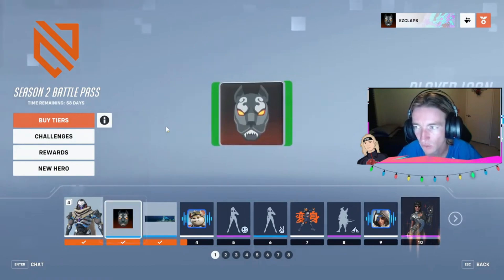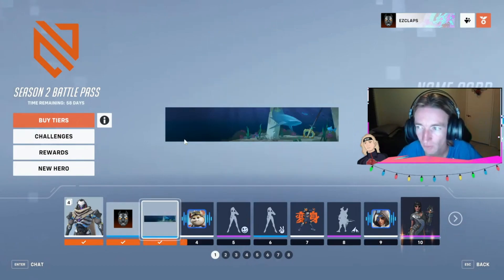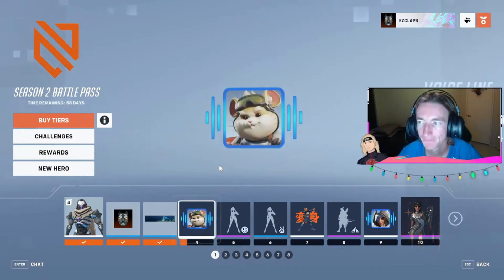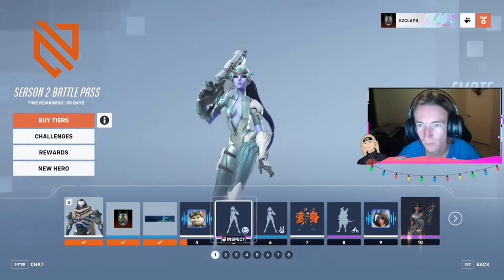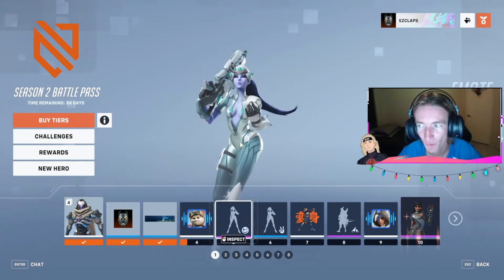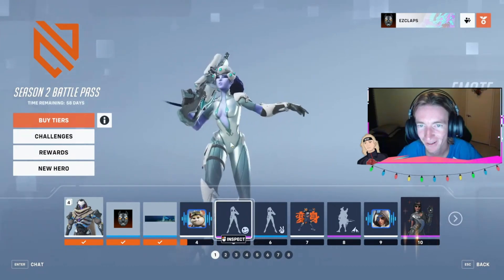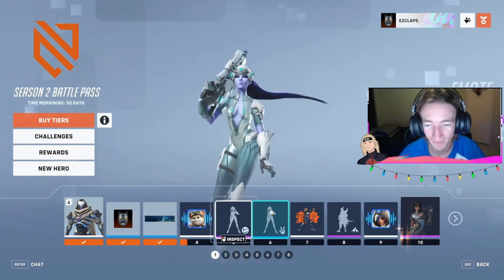At rank 2, you got the Cerberus player icon. At rank 3, we got the Trident name card — it's got a lot of Greek mythology into this card, by the way. At rank 4, there's a voice line. And at rank 5, Graceful Stroll — that is a really cool emote. She's a ballerina, she does ballet, but that's a really good emote for rank 5.